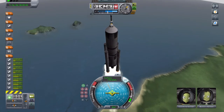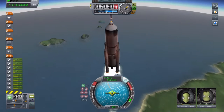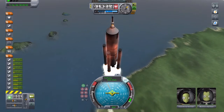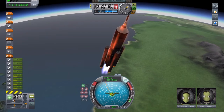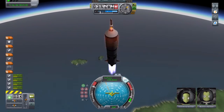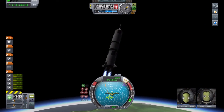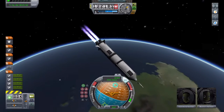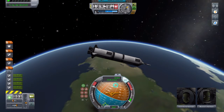Our solid fuel boosters are getting close to being burnt out, we're going red and dropping the close bits. Okay, now I believe we're officially in space — we're in orbit! Alright, we just ran out of fuel — decouple.